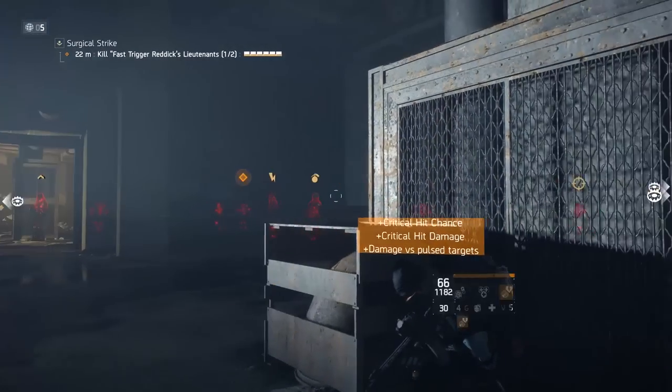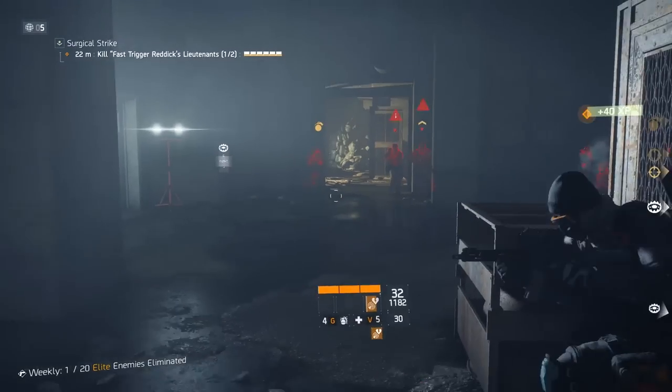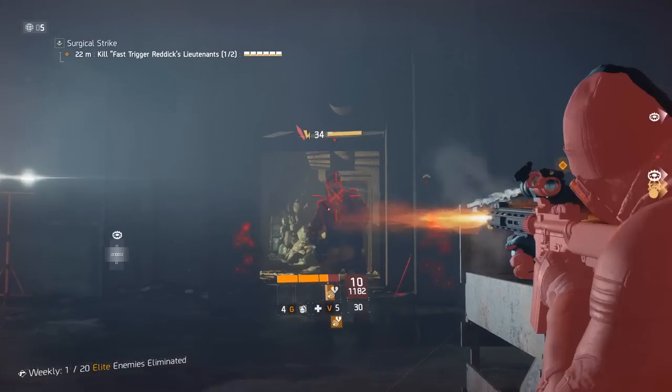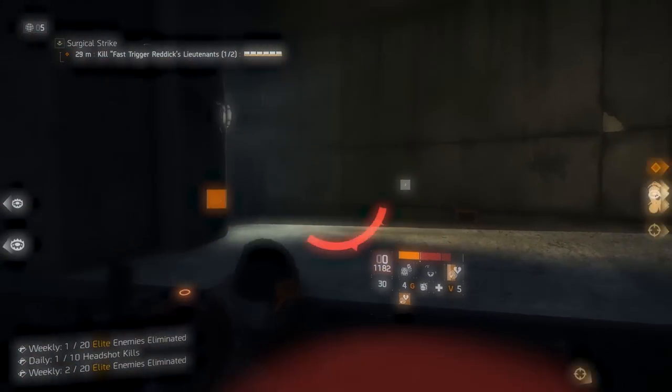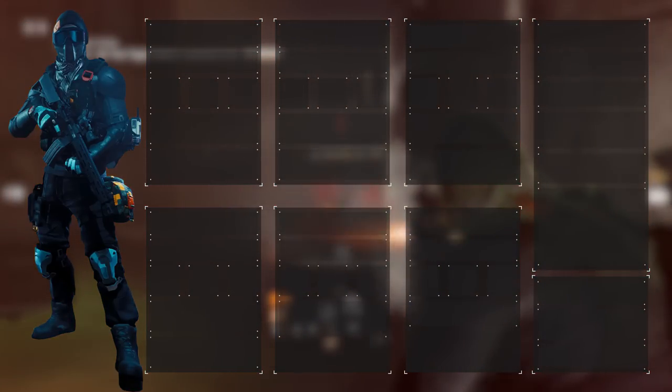Most builds specialize in a certain area, like the D3-FNC Ballistic Shield build in Toughness, or the Reclaimer Healer in Skill Power. However, the Classified Alpha Bridge being a solo build will be a jack-of-all-trades, meaning it has a little bit of DPS, a little bit of Toughness, and a little bit of Skill Power. When we unlock the 6-piece, you'll see why.